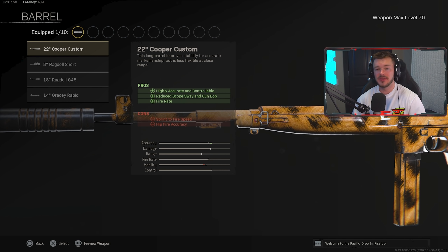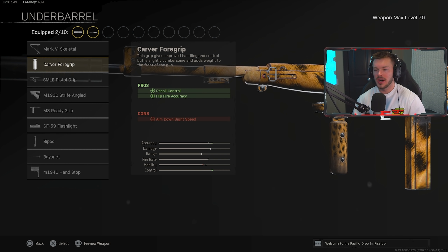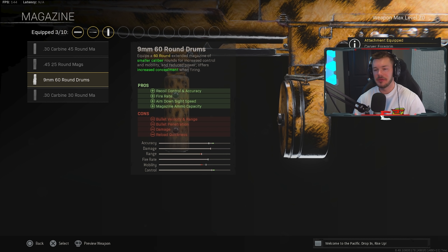The Cooper Carbine is perfect for Rebirth Island or Caldera. I mainly stick to Rebirth but it works great on both. In the underbarrel section, we're throwing on the Carver Foregrip for recoil control and hip fire accuracy — works really nicely on this gun. In the magazine section, we're going with the 9mm 60 Round Drum.